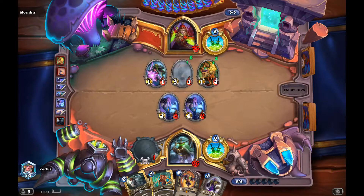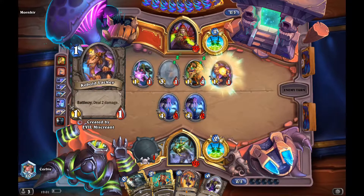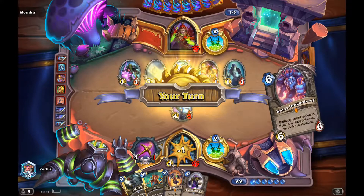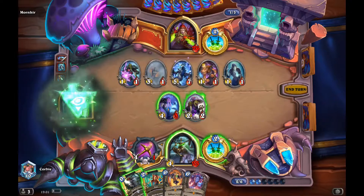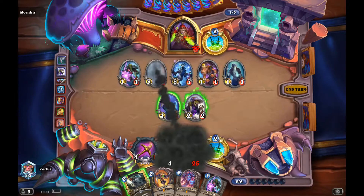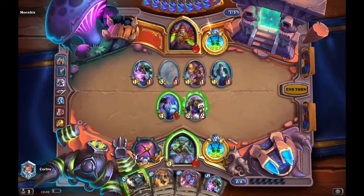He goes with Evil Miscreants again — he's building a board. The Lackeys and stuff allow him to clear one of the Faceless Corruptors. He gets a pretty good five-drop there, but I have a Sap so I'm still able to control the board. If he has Tugwoggle next turn it's going to be pretty bad because I can't clear those Lackeys.